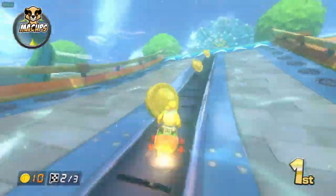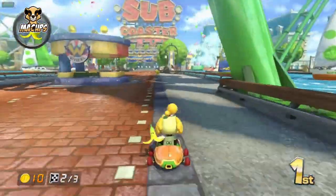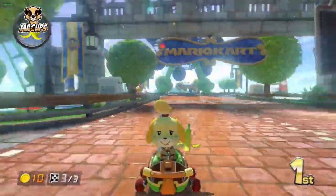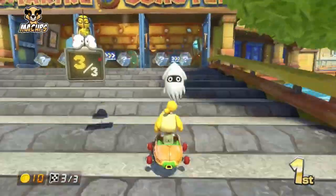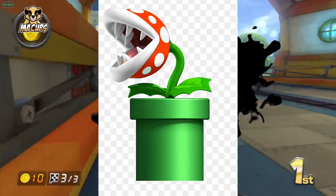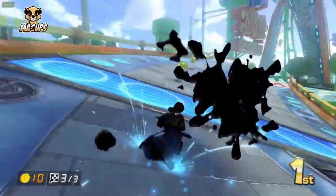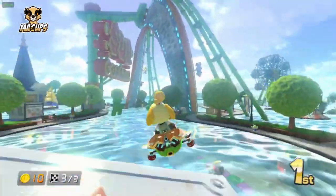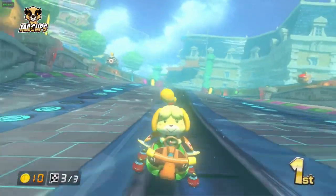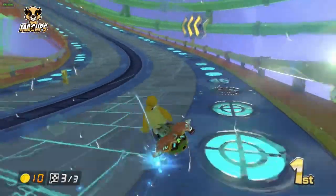I'd like to show you what those powerful items are, but when I put myself in last place to try to get one, the game kept giving me stars and a bullet bill — so I can't really demonstrate them. But there are some really cool ones: there is a piranha plant which boosts your speed and eats players in front of you, and there's the eight, which gives you one of eight different kinds of items rotating around your car. It's through the mastery of those items and the drifting that can take you all the way from worst to first.